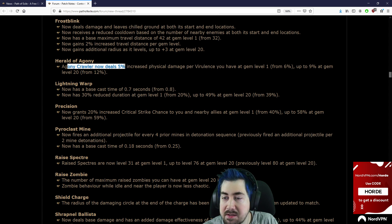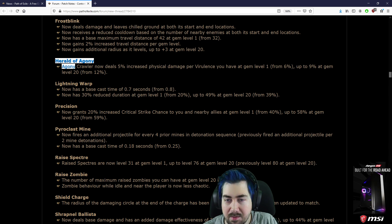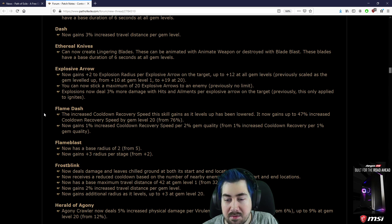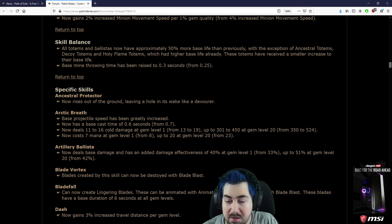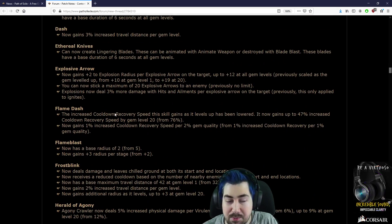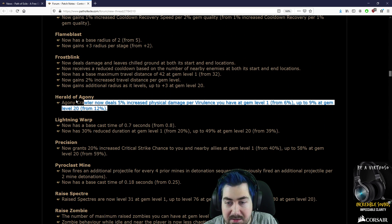Herald of Agony: Agony Crawler now deals 5% increased poison damage per virulence from 6%, up to 9% at gem level 20 from 12%. Wow, they nerfed it by 3%. They've changed Flameblast in a bad way, they've nerfed Arctic Breath and Explosive Arrow, but Herald of Agony only gets a 3% per stack nerf.